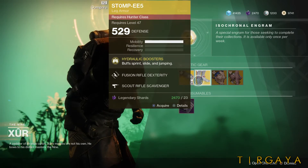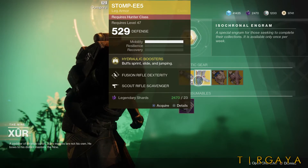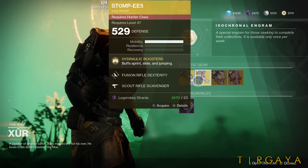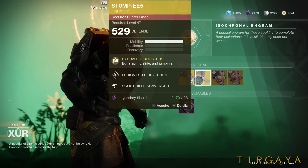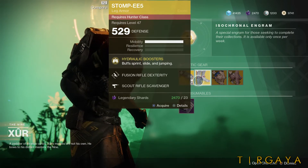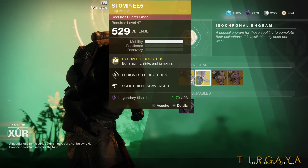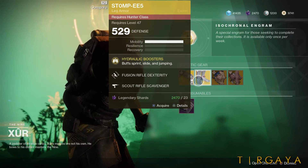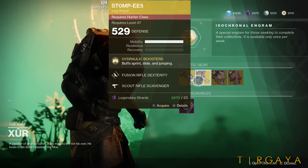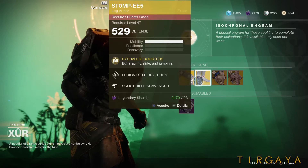For the hunter, we have the Stompies — the ST0MPEE5. These make your jumping better, and you should get them if you have a hunter. You won't use them every day — they're not the best tool for everyday play — but whenever you hit a jumping puzzle, they are indispensable. For things like Whisper of the Worm and a lot of these Ascendant puzzles, definitely get them.